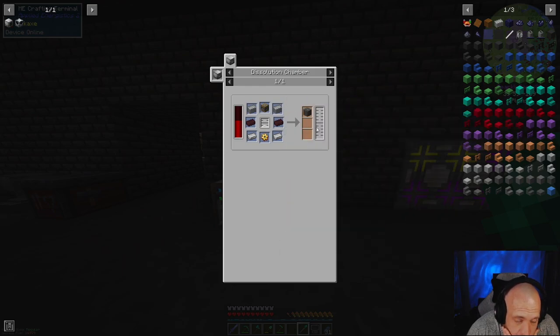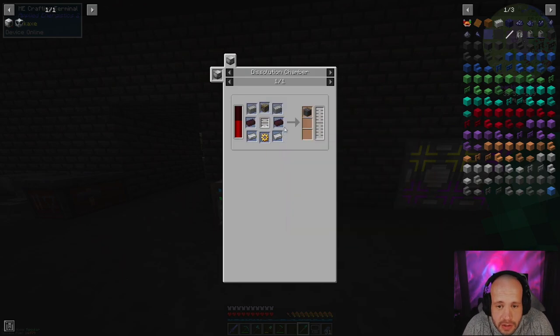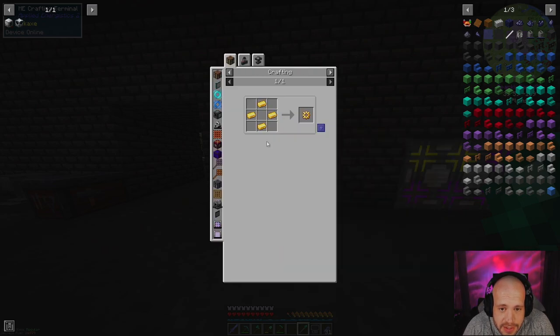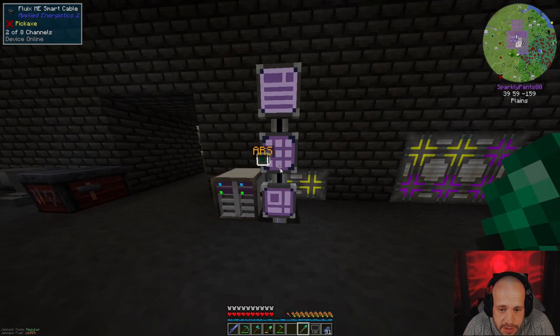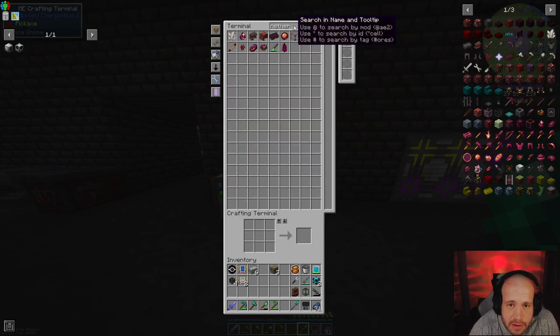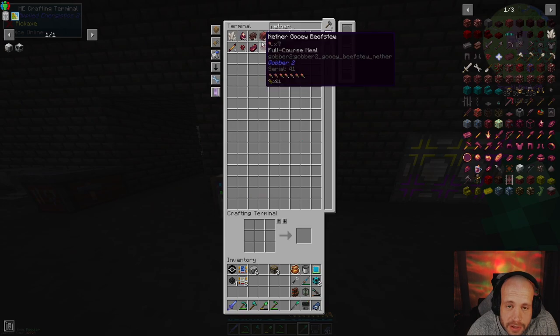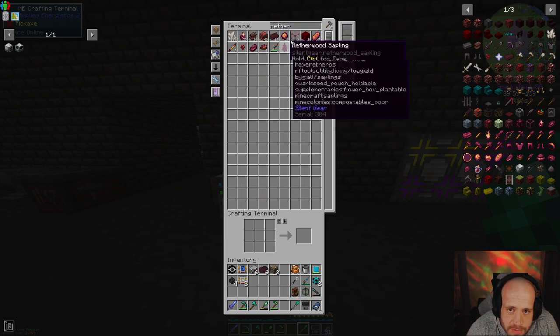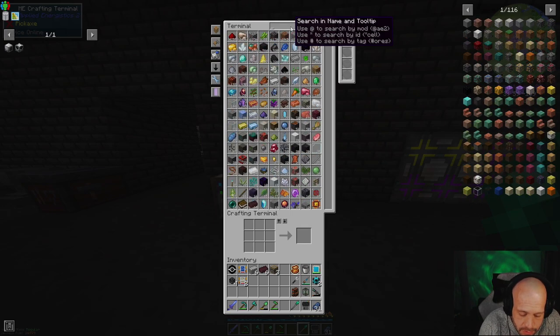Only three of them. We've got the six plastic. We need six nether brick, six iron ingots, and then four gold gears. One, two, three, four, five, six iron.